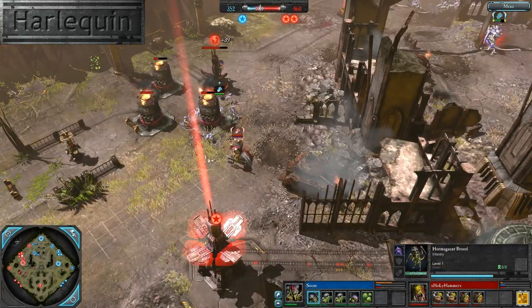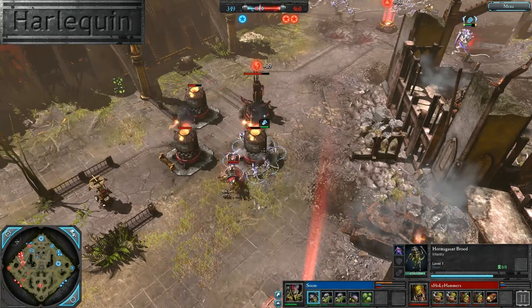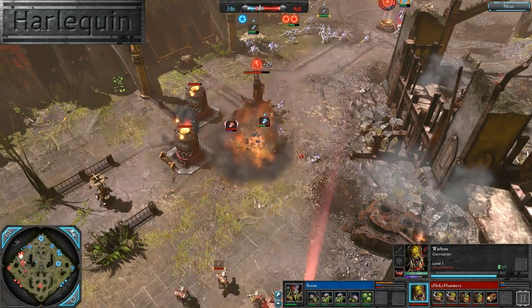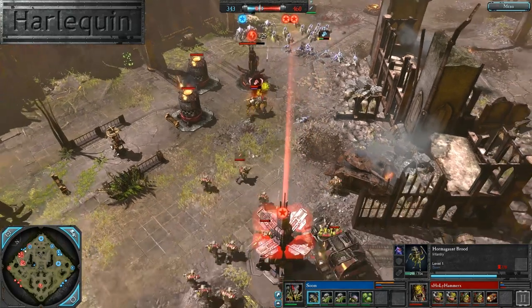Meanwhile, way over here on the left, the Hormagants are making good use of themselves and are just kind of chopping away at these generators here. We'll see if he manages to take this out before he has to retreat. You can see a little bit of a special attack there from the War Boss wrecking away at these guys, and it looks like they were just going to take out that generator and then get on out of there.